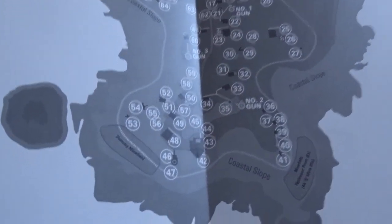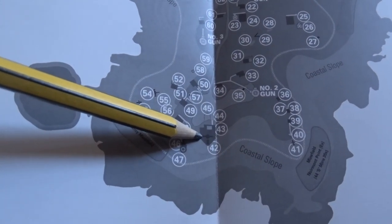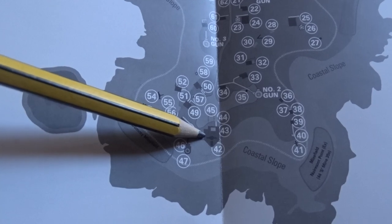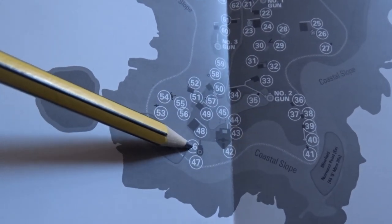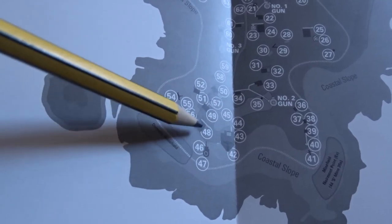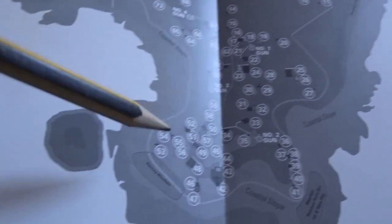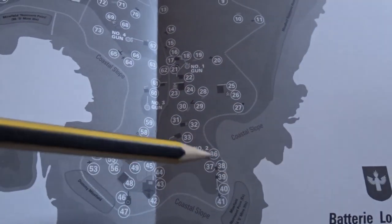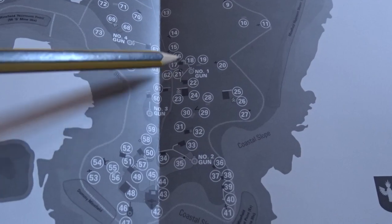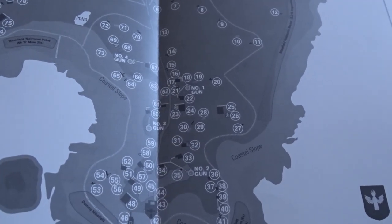So where are we? We're down the bottom section here. This bit here is the bunker we looked at in part one, and that's the command bunker we looked at with Paul and Malcolm. On the same day I also went and had a look at this bunker here, which is a personnel bunker, and the lookout tower. Since filming, I've also filmed a section for gun number two and gun number one.